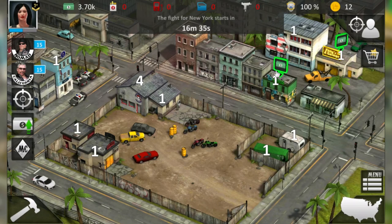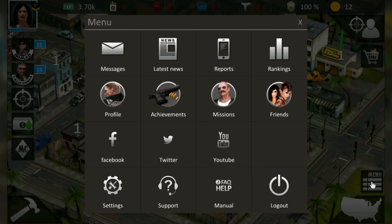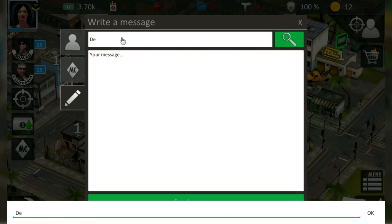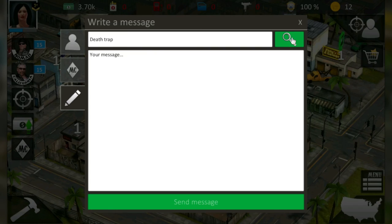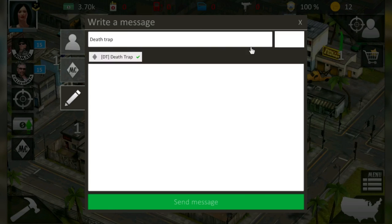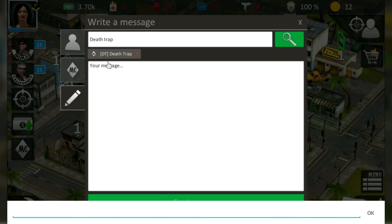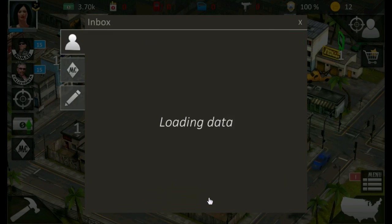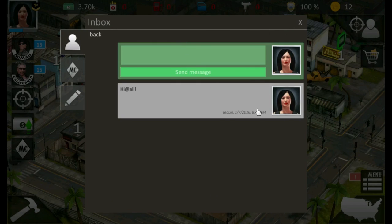Finally, I want to show you how to start a group conversation with all your MC members. Go to Menu, then Messages, then New Message. Search for your MC as the recipient and send a message — for example, 'Hi all.' Now every member takes part in this conversation. Now you know how to create your own MC or join an MC.